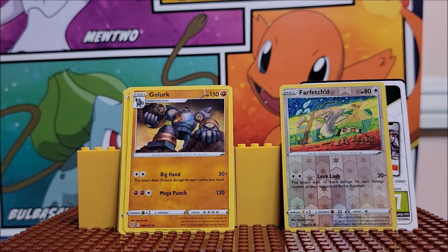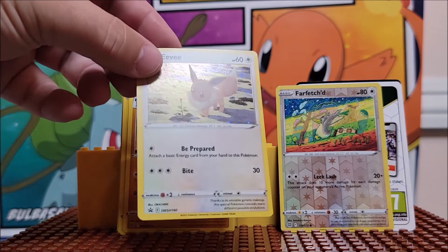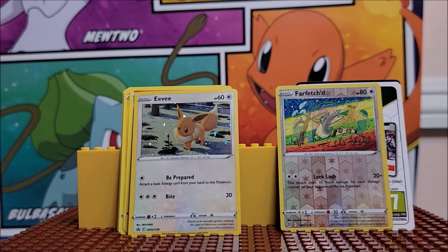Overall, the pack was, you know, it wasn't spectacular. But Farfetch'd is a cool one, and it is a Reverse Holo. And then you get Eevee, which — that Eevee one really does look cool with the little circles there. Kind of gives it a little extra, like it's in the snow, which is pretty cool.